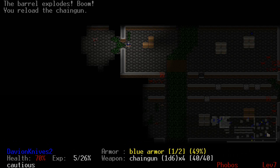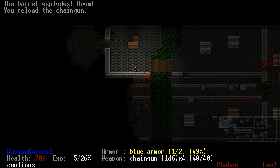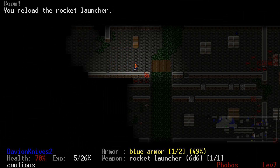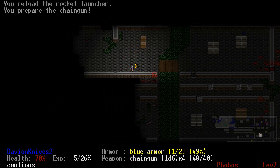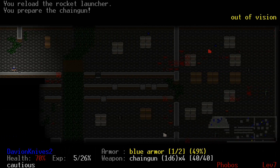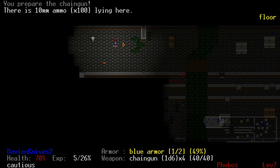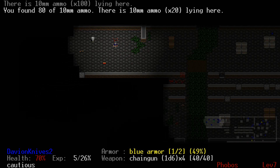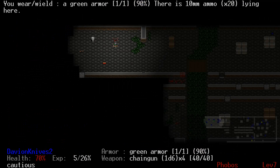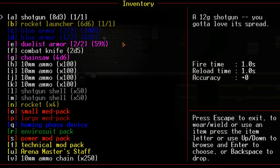I guess I'll fire a rocket right here. Now I'll open it up. I thought those barrels already exploded. Okay, here's this ammo. Put in the green armor. There's still demons around apparently — they'll suck.